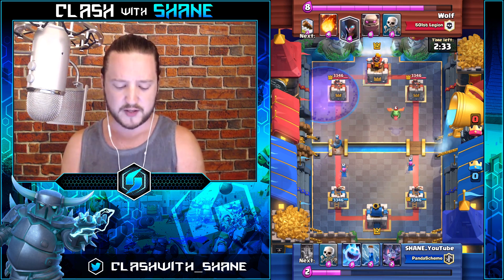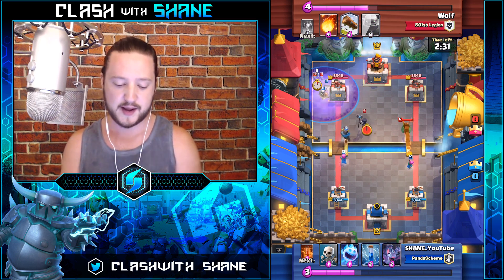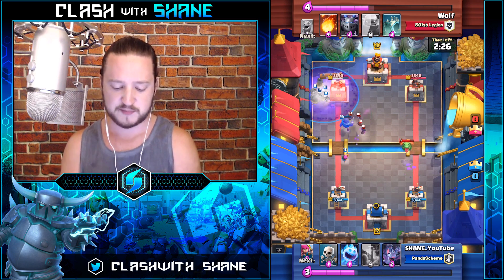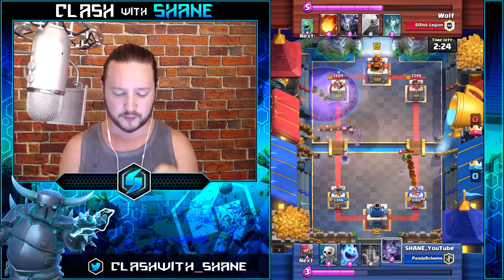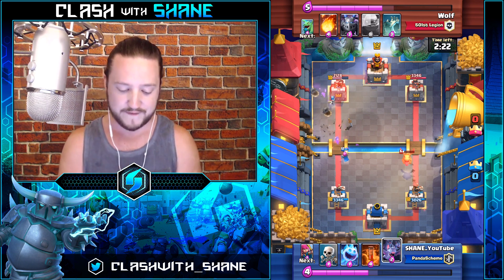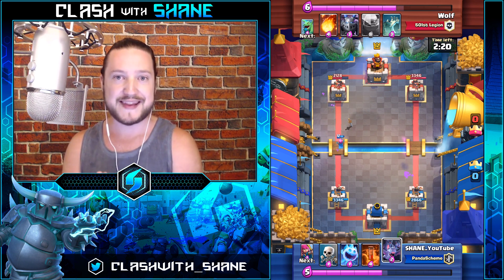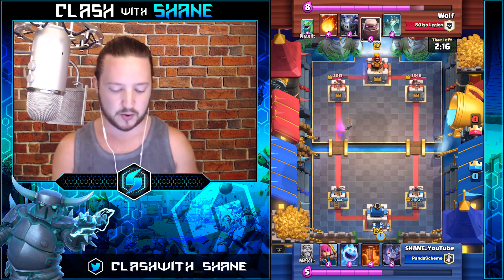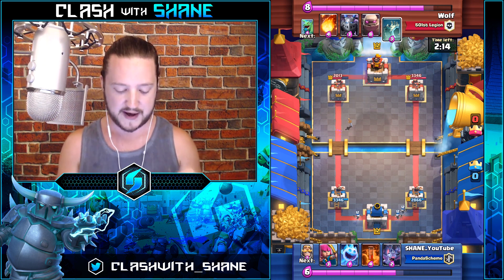With other graveyard decks you have options like executioners, baby dragons, or natal spells, but with this deck you basically only have the poison spell along with the zap spell. The only reason I went for the graveyard there was because the poison spell was my next card and I would only have to spend one elixir on either a skeleton or an ice spirit to cycle through to it.